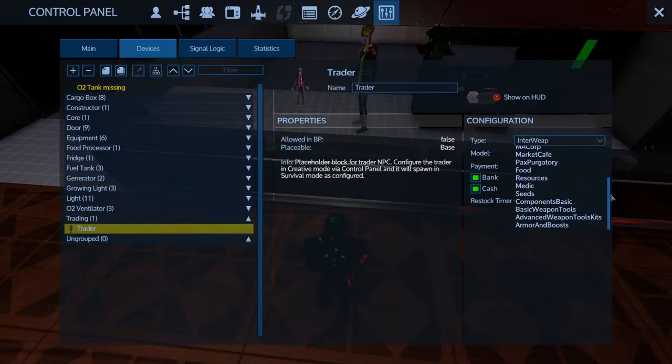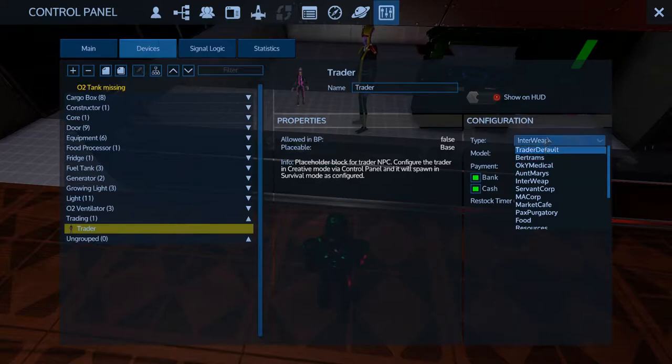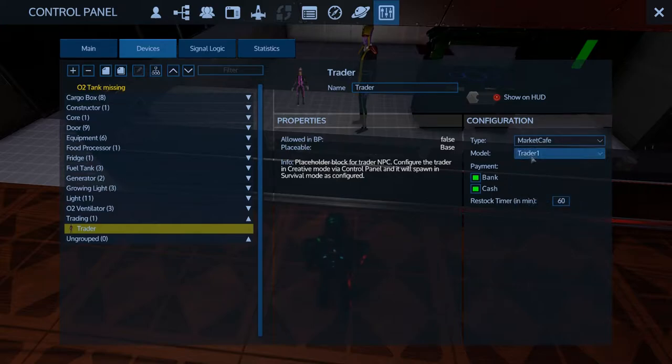Basically, by taking over the shrine with this one vendor in it, I now have my own personal trader of every single type that I want. I had him on Interweb. He started off as market cafe. I'm going to change his model too - let's see what model one looks like. Model two - oh, it doesn't change.